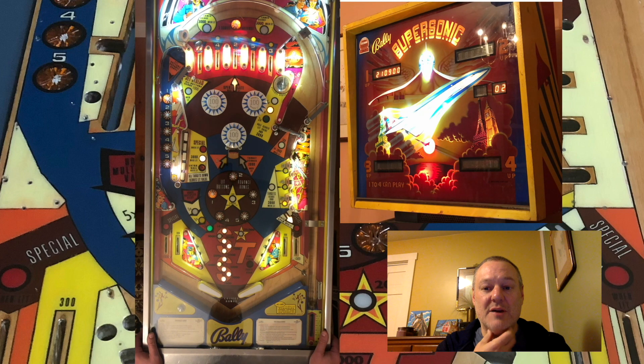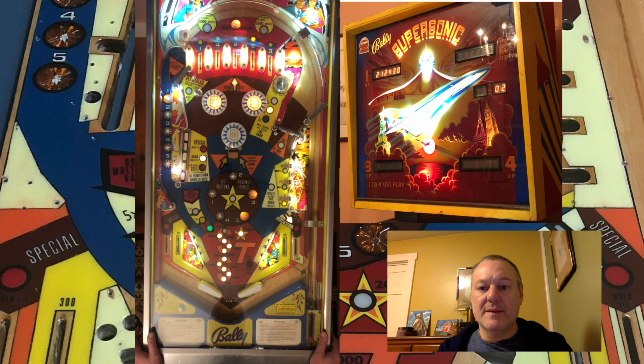The other thing with the center target is if you hit it during the frequent flyer miles section, it will automatically start the next flight you need. I still needed flight two, so that's what started when I hit the center target. I have to take off with the left lane — the rollover is in the left lane. Or I could spot the leg by either completing the drop targets or completing the numbers.